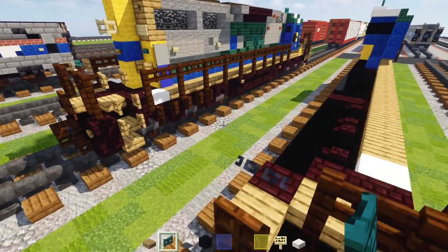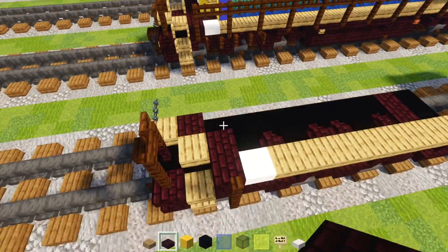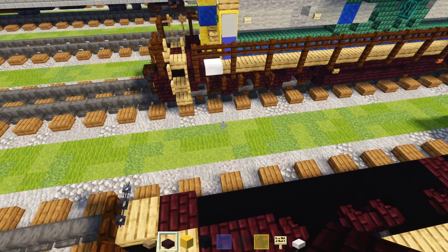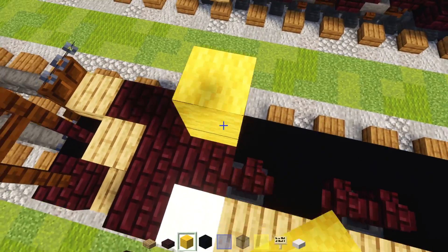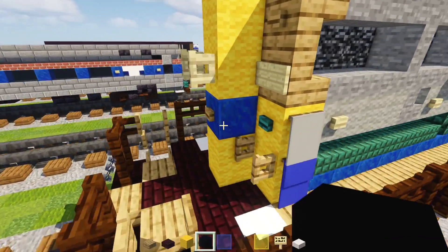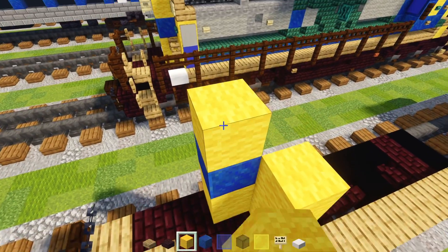Go back over here and add some more nether brick slabs — one over here and another one in the middle. Then add two blocks tall yellow wool going diagonal, another yellow wool over here, and lapis lazuli only in the middle, two blocks tall yellow wool.